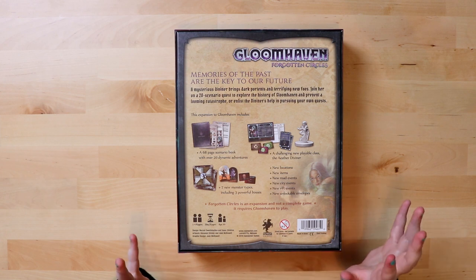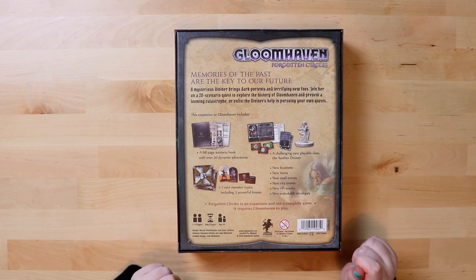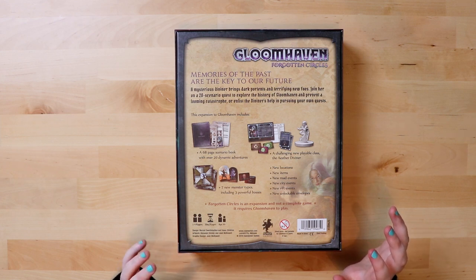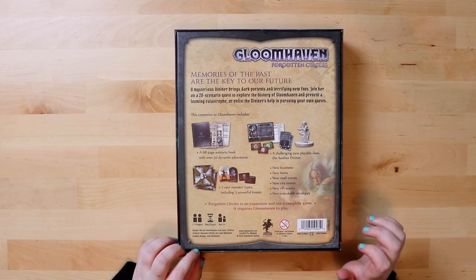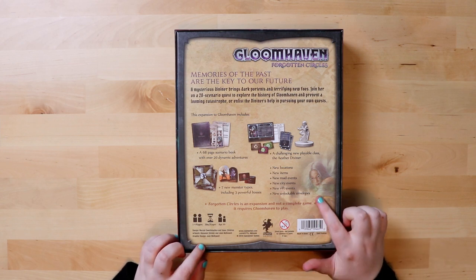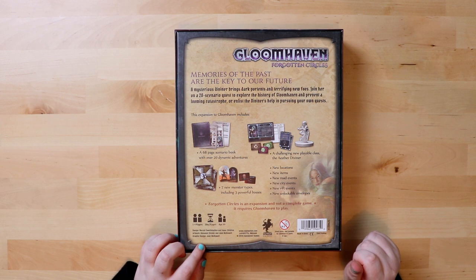It includes a 68-page scenario book with 20 dynamic adventures, a challenging new playable class — the Aesther Diviner — and seven new monster types including bosses. You also get new locations, new items, new road events, new city events, new rift events, and new unlockable emblem envelopes, which are my personal favorite.